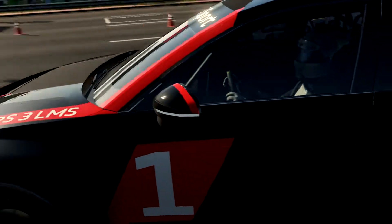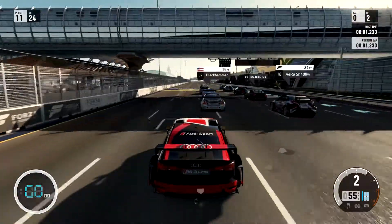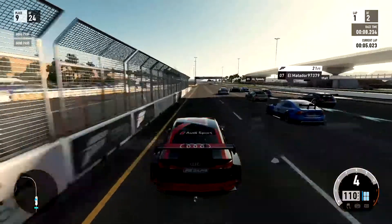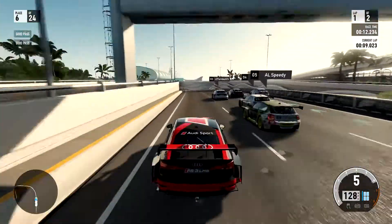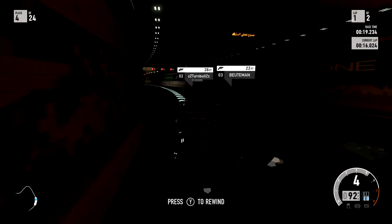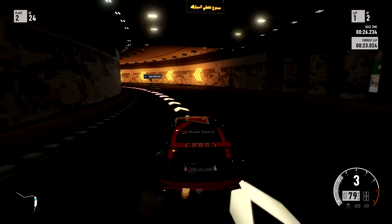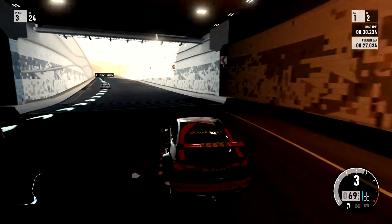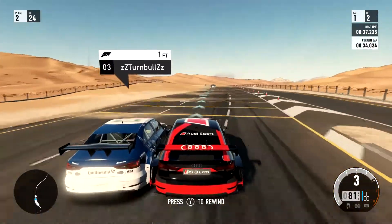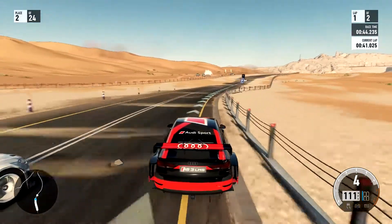We're going to race on the Dubai Street Circuit, full course, reverse layout. Great rolling start — we're going to overtake the car in front. We're gaining positions heading into the long fast left hander, and we got a contact there. We're in second place now. Running the outside to battle for second, we lost one position, then hit the barrier on the inside but took the lead — still not safe yet though.